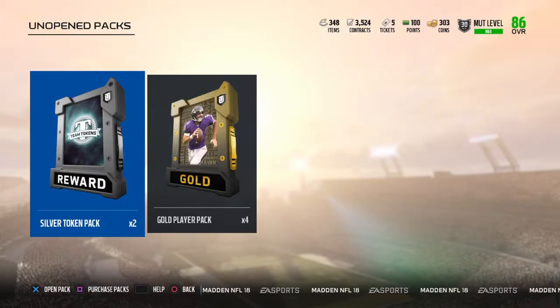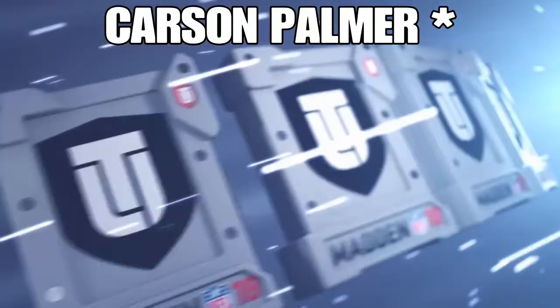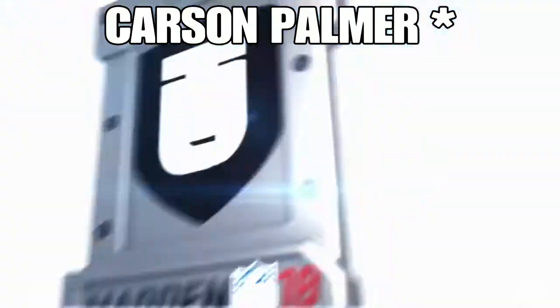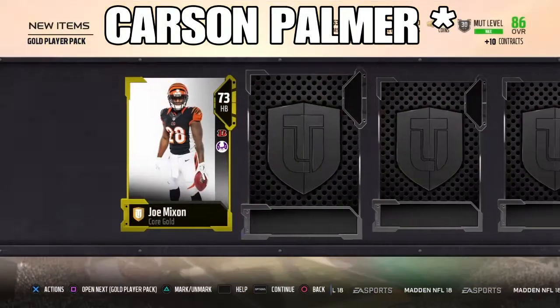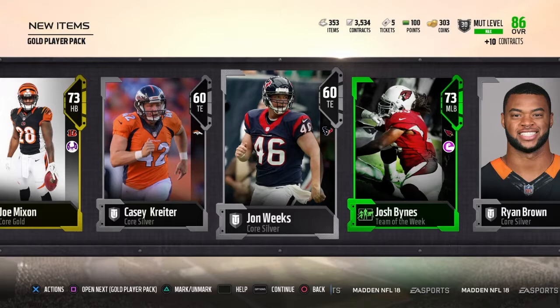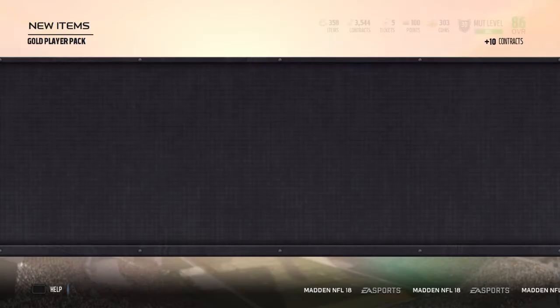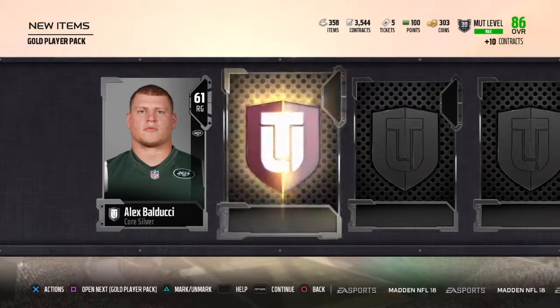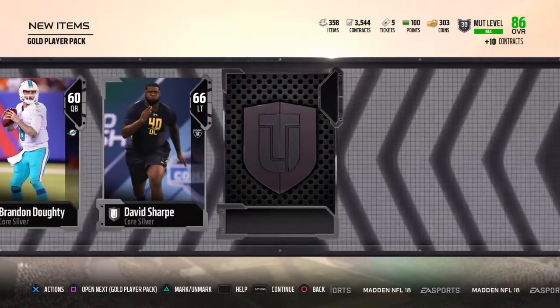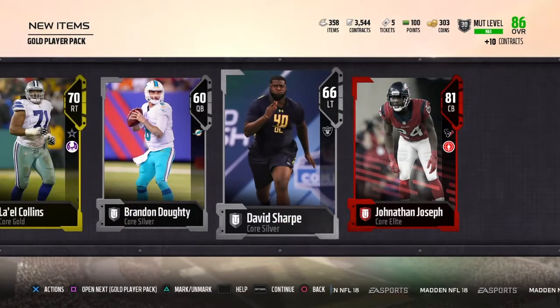What's up guys, it's your boy Mental, and welcome back to the channel. So today I just wanted to make a video about this 88 — or 87 — Alex Smith. He's the power up after team leader, but he boosts really easy to the 88. He is honestly, for this stage of Madden, he's got some godlike stats. I'll show you guys after. I just wanted to open some packs — okay, I'll take it, it's an elite.